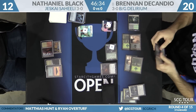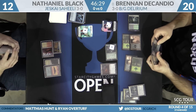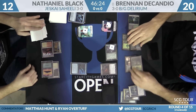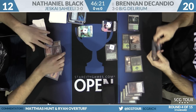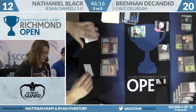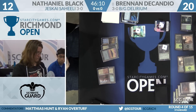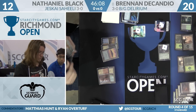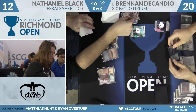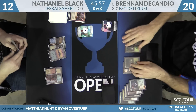Brennan is ahead on the board with a reasonable clock and drawing a bunch of cards. He tries to up the clock with Mind Rack Demon, and there is Disallow mana up for Nathaniel. Revolutionary Rebuff from Nathaniel — two of in the main. He keeps the Demon off the board, then uses Harnessed Lightning on the Tireless Tracker. He has to spend all three energy to kill it. The board is now clean and Nathaniel has Disallow up.